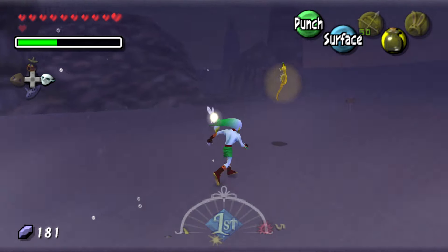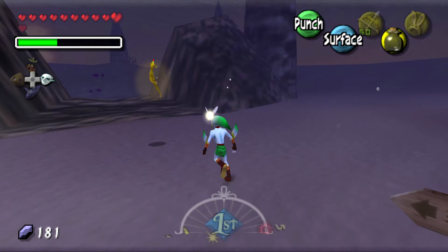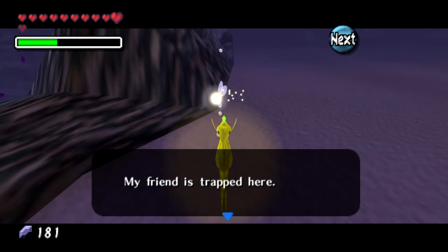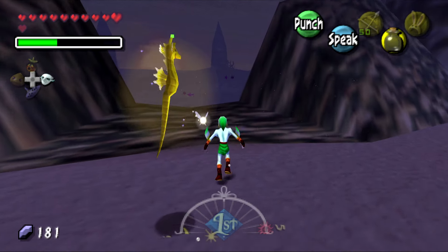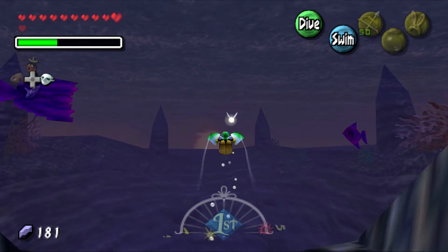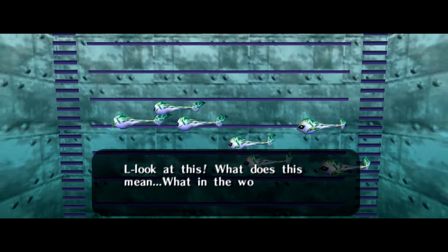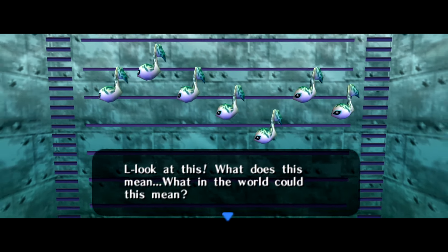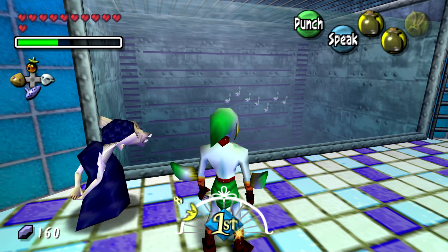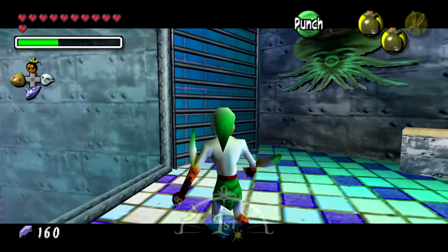You need to drop off the seahorse at Pinnacle Rock where eels are keeping Lulu's eggs captive. Once you defeat all of them, one of the seahorses finds its mate and gives you a piece of heart. This section is pretty easy if you have at least four bottles for all the eggs; otherwise you'll have to make multiple trips. Once all the eggs are in the Marine Research Lab, they line up into a musical staff teaching you the New Wave Bossa Nova, which grants access to the Great Bay Temple.